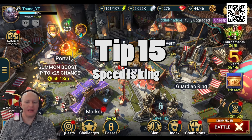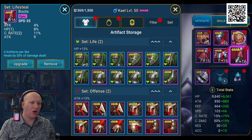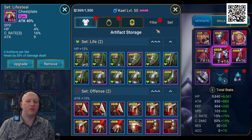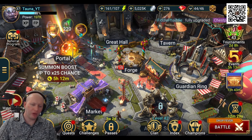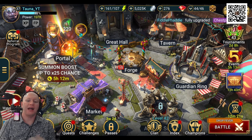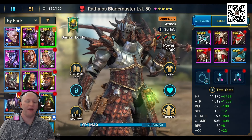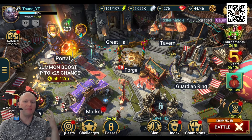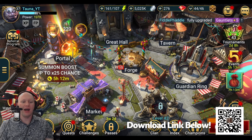And finally, number fifteen: speed is king. Having fast characters is incredibly important. You can get speed on your boots as a primary stat, and having speed as a secondary stat on other gear is important too. Most characters want speed to get more damage in, more heals out, or more buffs up. Make sure you've got fast gear on your characters because they're going to need it — especially in arena. If you're up against someone with faster characters, you could end up losing because yours just aren't as fast. Those are my 15 tips for new players in Raid Shadow Legends!